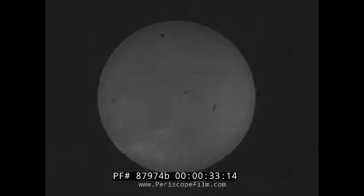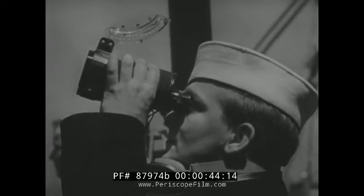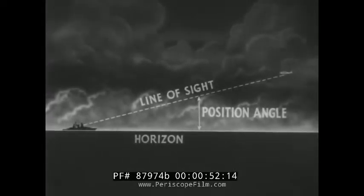To report a plane so it can be spotted instantly by others, you must first describe its location by its relative bearing and then its height by means of its position angle. This is the angle your line of sight to a plane makes with the horizon. This angle is called the position angle because it gives the exact position of the plane above the horizon.